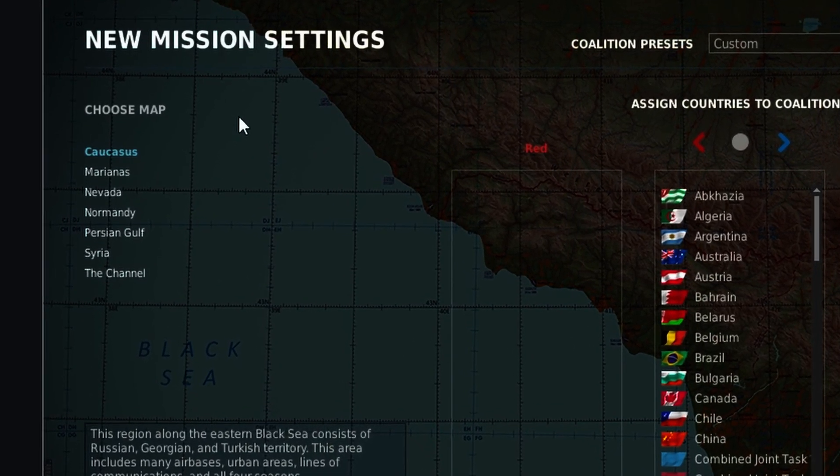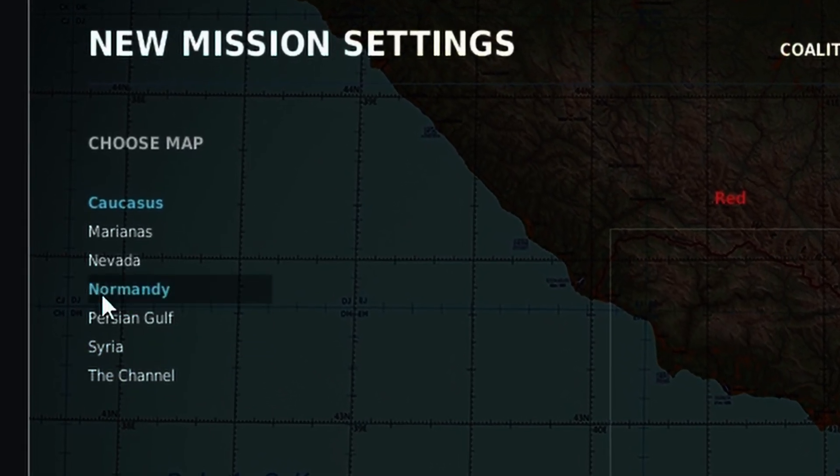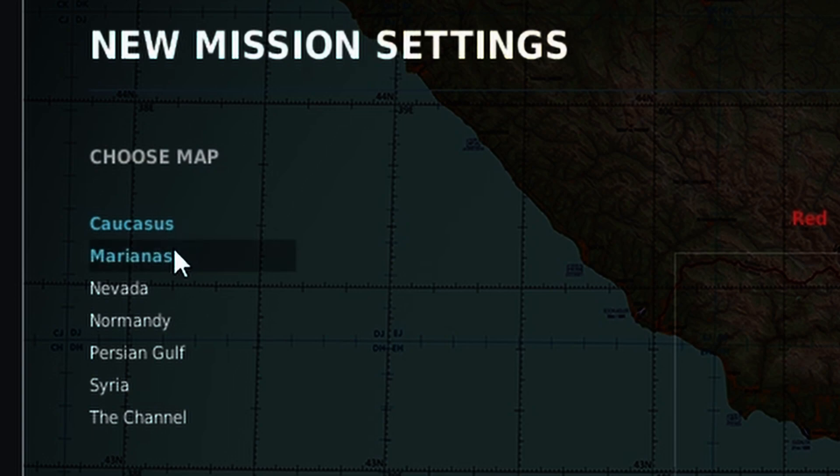The first thing you're going to do is choose which map you want to play. The Caucasus and Marianas are both free. Caucasus is an excellent map if you've got a lot of land to play within your mission, and obviously Marianas is a bunch of islands. Nevada is a great map if you want a desert atmosphere, but it's more like a training area in real life.